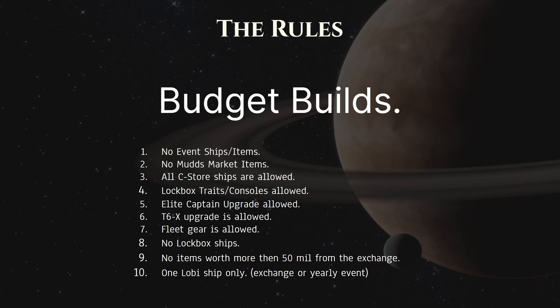The real reason I have the one lockbox ship in the budget build is because the extender for beam overload is on a lockbox ship — that is 100% the first lockbox ship I suggest anybody pick up. You can pick it up on the exchange at about 350 million credits, so yes it will take quite a while to save up, but if you get the lockbox from your yearly, that is one of the ships I highly recommend. Ships with extenders are generally mandatory.